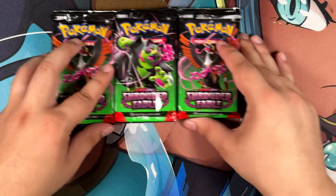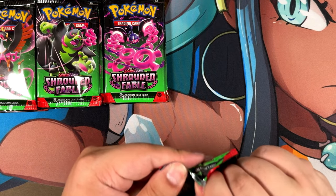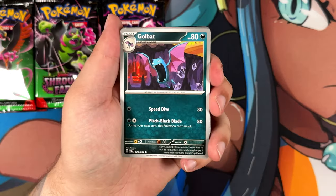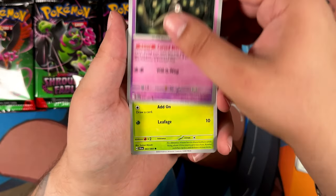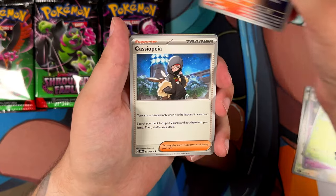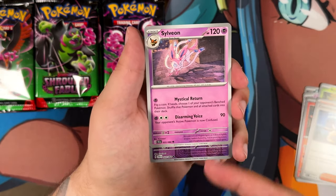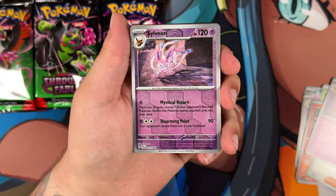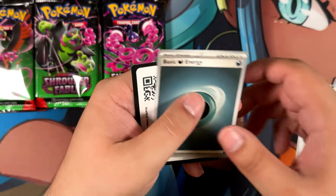Let's start cracking open these packs. Looking at the set list of Shrouded Fable, it just feels like a one-to-one copy of Night Wanderer for some reason. Why would they make a one-to-one copy as a special set? That doesn't really make any sense. That artwork of the Sylveon looks really cool though. Oh, we have it again — nice. And just a Blood Moon Ursaluna. Here's the code card for that one.